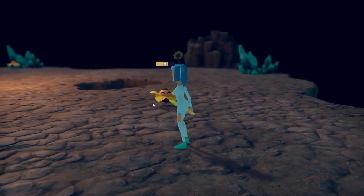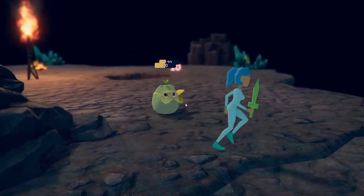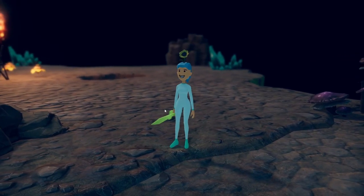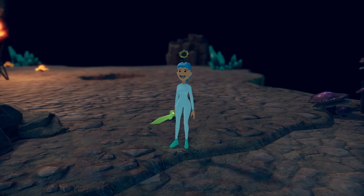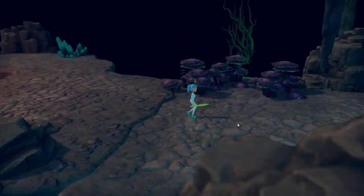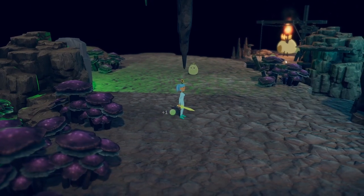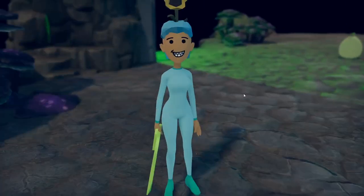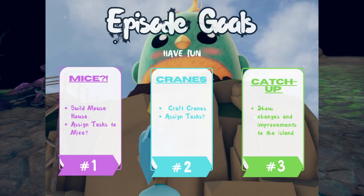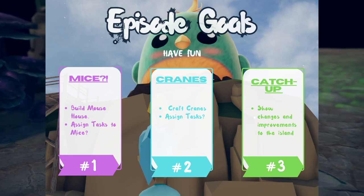I made a sword in the forge and it's doing more damage — 10 damage now compared to the pickaxe. I also made armor that gives me 10 extra hit points. I wanted to try and take on the big guy. But first, the goals of today's episode: one, I want to try and make a rabbit home and a mouse home.